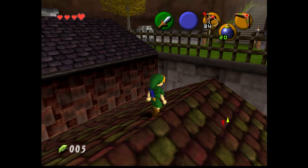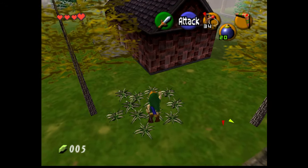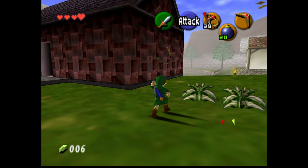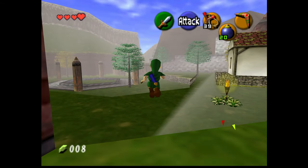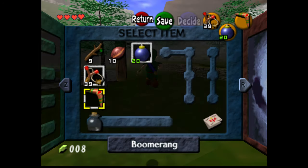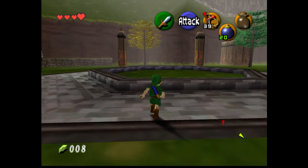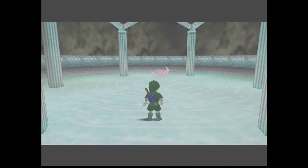That gave us the bigger wallet, which let us buy the boomerang. Now that we have the boomerang, I want to say we can finish the Deep Wood Shrine we came across in the Lost Woods — I think in episode one — but I kind of want to go this way first. We need a fairy because we're fairyless, and we're still shieldless, but we don't have enough rupees right now. So let's grab an owl and grab a fairy real quick.